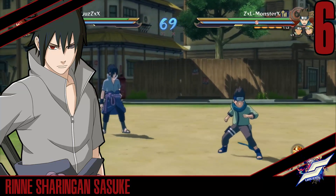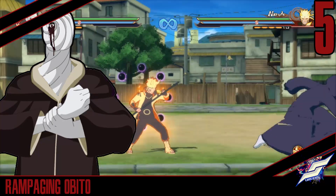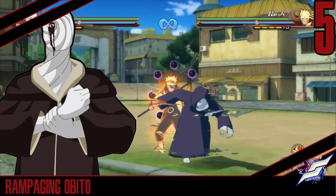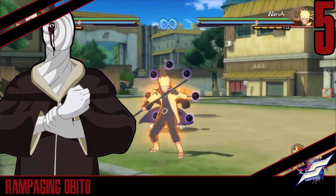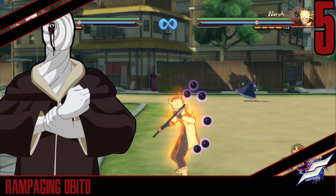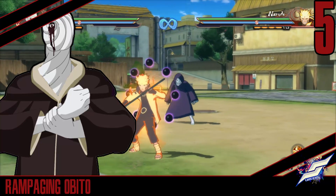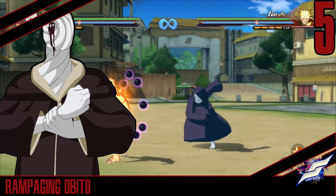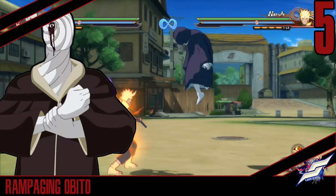Next up we have Rage Mode — Rampage Orbito. This is crazy. The reason why this is crazy is because you're invincible for a very, very long time, and look how far he goes. You can counter anytime you want — no ultimate can stop you, nothing stops you. You go through literally anything, even touches. It's basically like a moving War 2 Obito, and what makes it even more crazy is that you can apply pressure with it — throw a strike, then do it again and again, and keep looping over and over to break the guard. You can have an assist with you and it's even more crazy.